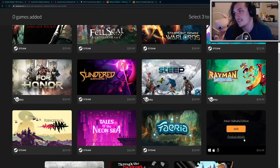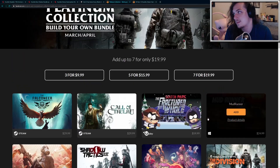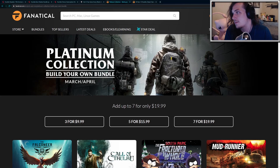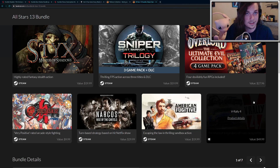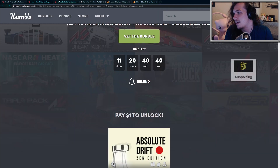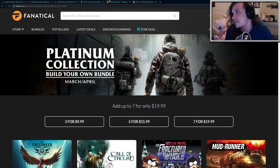So that's about all for this video. Nothing too thrilling came out over the last two weeks, but I certainly think some of these bundles are worth it, especially if you're missing a lot of the games I'm showing right now. For $3 each, I think the Platinum Collection is certainly worthwhile. And also the All-Stars 13 bundle for $1.69 if you use the coupon code. Definitely worthwhile if you have not yet picked up the games shown here. And if you want some racing games, be sure to pick up the racing bundle on Humble Bundle. Thanks for watching. Stay tuned for the Humble Choice that comes out pretty soon in April.